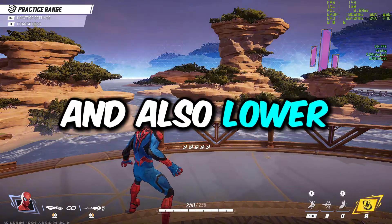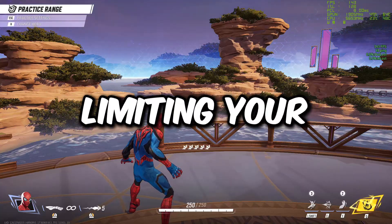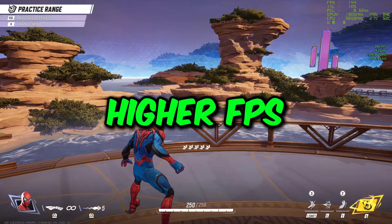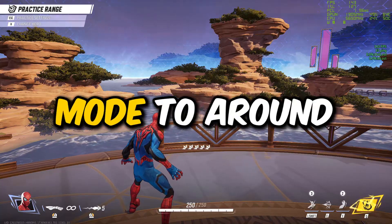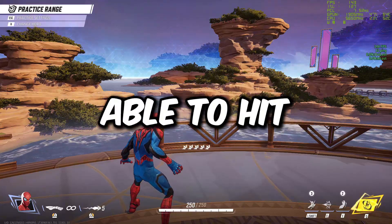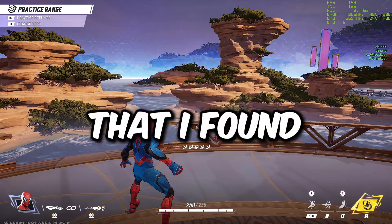That covers the in-game settings for boosting FPS and lowering latency. The key points are: limit your FPS, do not use Frame Generation, and if you want slightly higher FPS, turn on AMD FSR set to Performance or Balanced. Anything lower than Balanced will look too fuzzy and make it hard to hit shots or see at range.